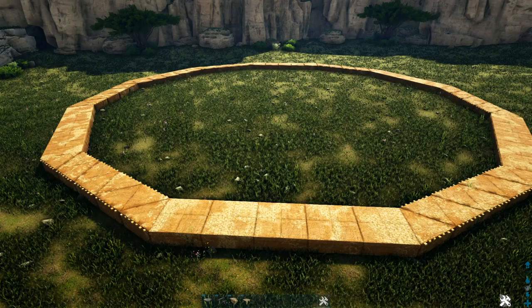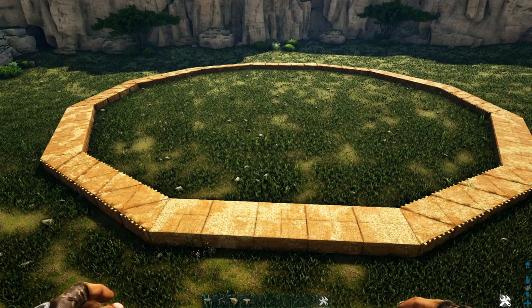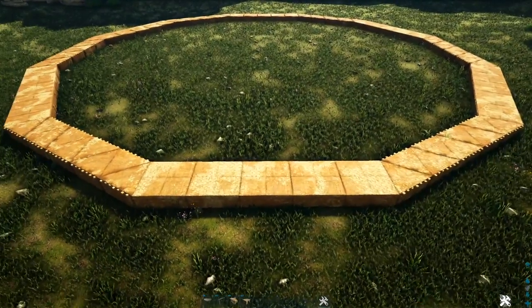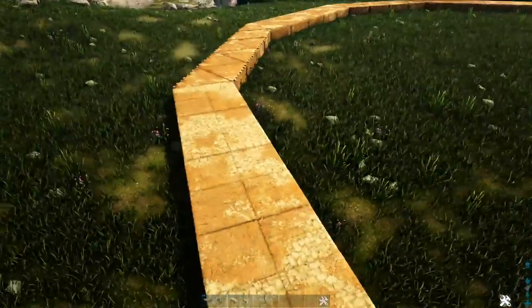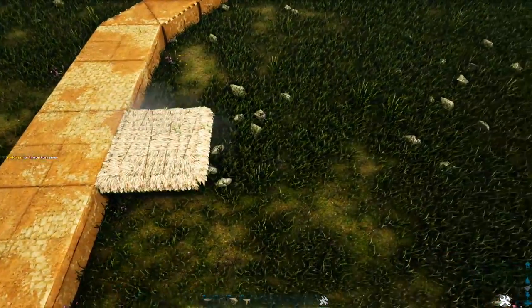Next we're going to build up the foundation for the center most part of the build. He might have eyeballed this to get it in the center, or done something like what we're about to do. We're going to come to the side that's going to be our entrance, go to this middle foundation on the inside of the build, and take out six thatch foundations from that middle one.